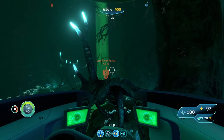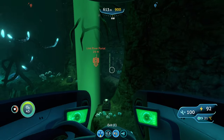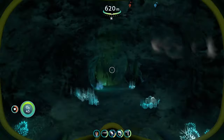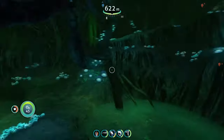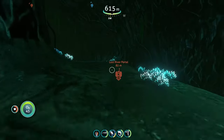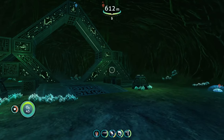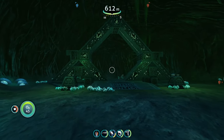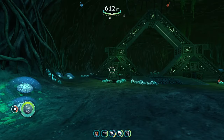Keep hugging the wall until you see this little mini waterfall. You're going to see the lights, and then the door is right here — it leads you to the portal in this area. We have our Lost River portal right here. To activate all these portals you have to go to the Primary Containment Facility, but that's for another time. Other than that, that's about all I have for y'all — thanks for watching, I hope you enjoyed, and I'll see y'all in the next one. Peace.